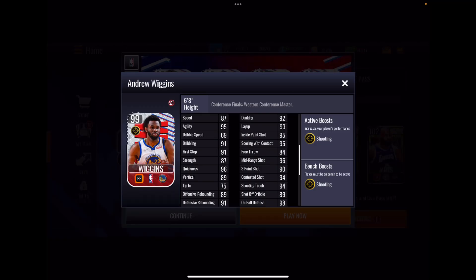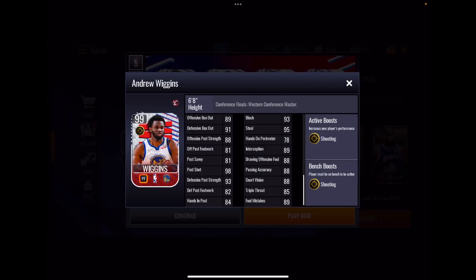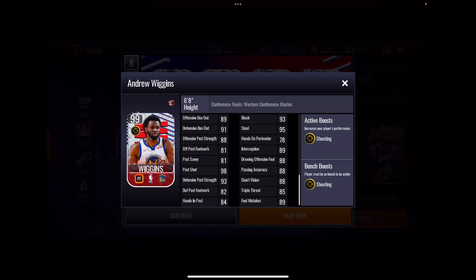Next up is the 99 overall Andrew Wiggins at power forward with the gold shooting boost. His athleticism stats are pretty decent, rebounding is just okay, inside offensive game is all right, perimeter shooting is good. I'm a little disappointed with some of these stats, especially the three-pointer. His defense shows 98 on-ball, 93, 95.